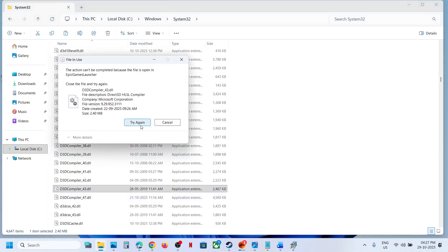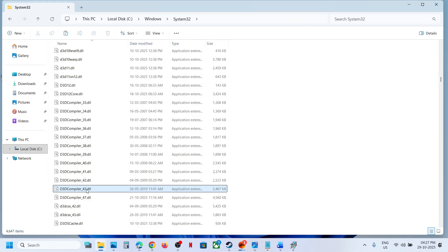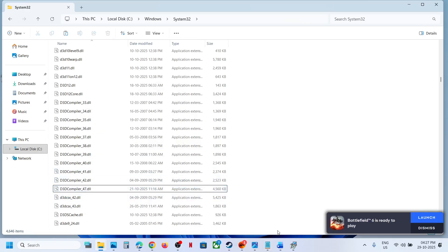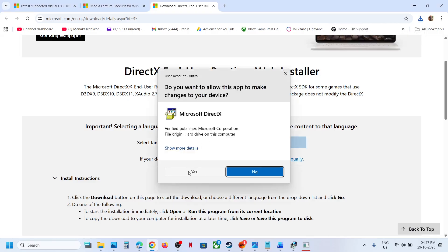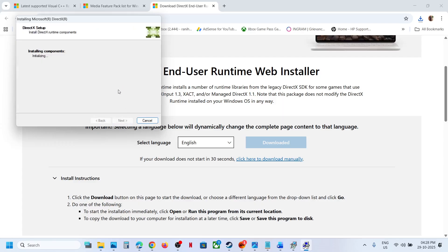We have a backup so no need to worry. If you receive an error that something is running — in my case it's Epic Games Launcher — close that application and then try to delete it again. Now it's deleted; D3Dcompiler43.dll is no longer here. Now go to the Microsoft website and download the DirectX file. Run the exe file, click Yes to Allow, accept and click Next, uncheck Install Bingbar, click Next, and let the installation complete. This will take some time.